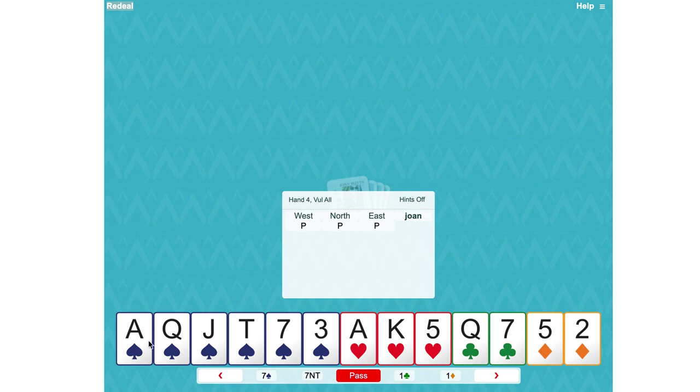Three passes to us — the south hand — and we've got 16 high card points plus two extra points for the fifth and sixth spade. So we'd open one spade, and partner with their one no trump response denies a spade fit. They've said they've got six to nine or ten points and they don't have three spades, because if they did they simply would have raised spades to two.